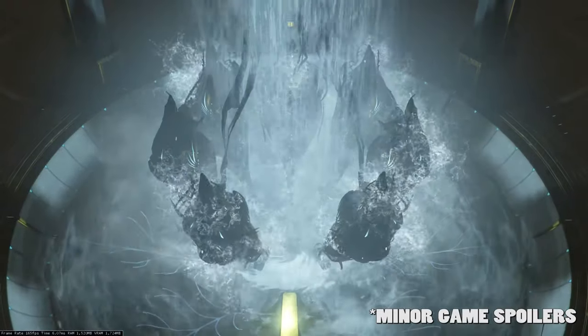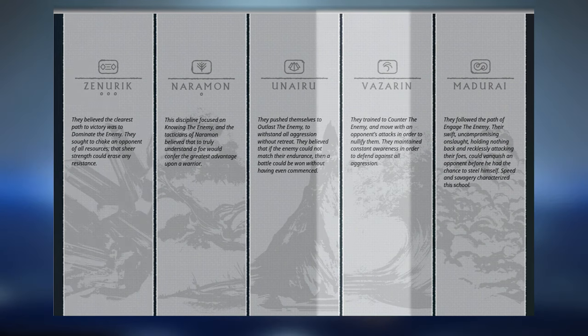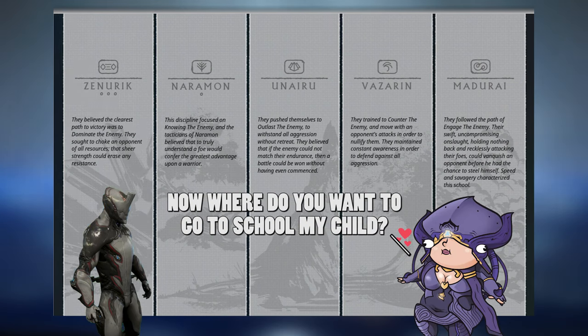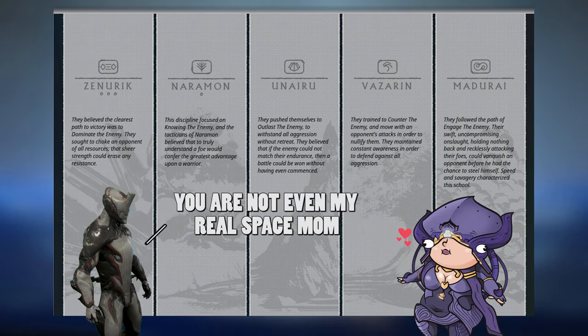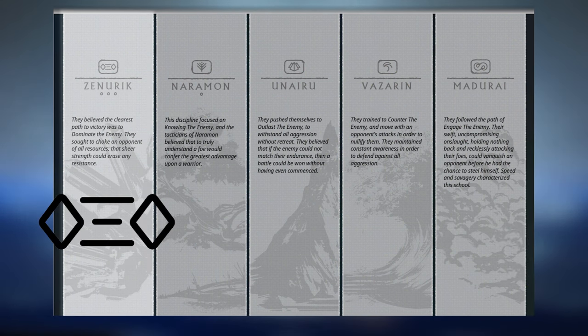Your first time seeing focus schools is likely at the end of the Second Dream quest, when the game inexplicably gives you the choice between one of five focus schools and expects you to make a decision on the spot for a brand new system you know nothing about. You likely pick Zenurik because the icon kind of looks like an uwu.